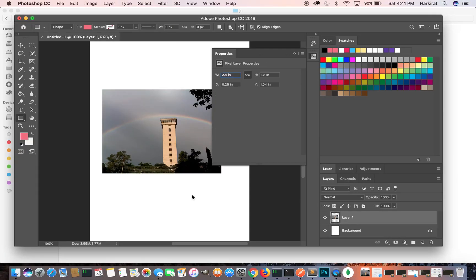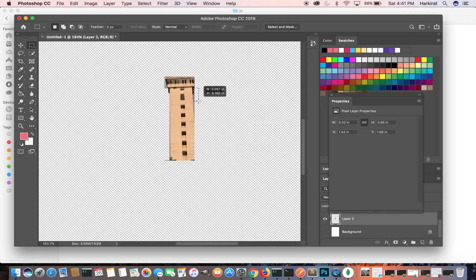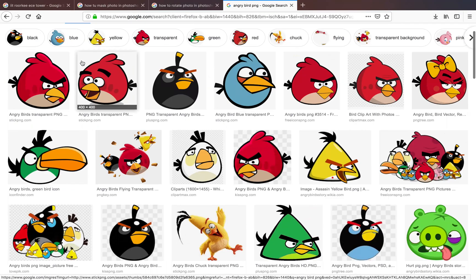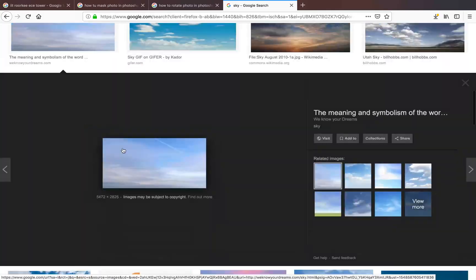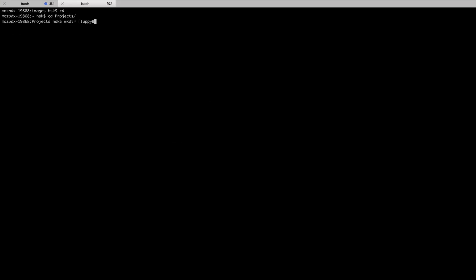The first step towards building any AI is building the game that the AI will play. Before that we need to gather all the assets for the game. I went to Photoshop to create these images, but you could always just Google and get these images online. And finally we have our assets folder created with all the images needed for creating the game.